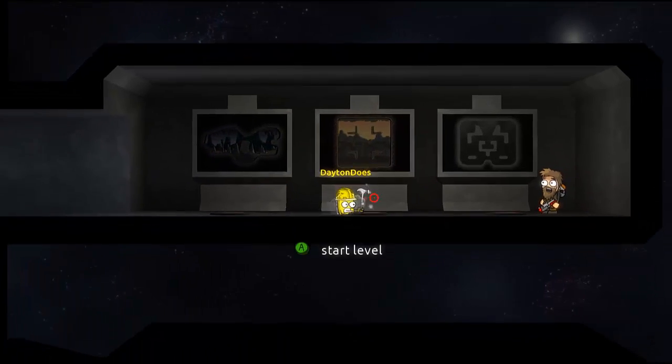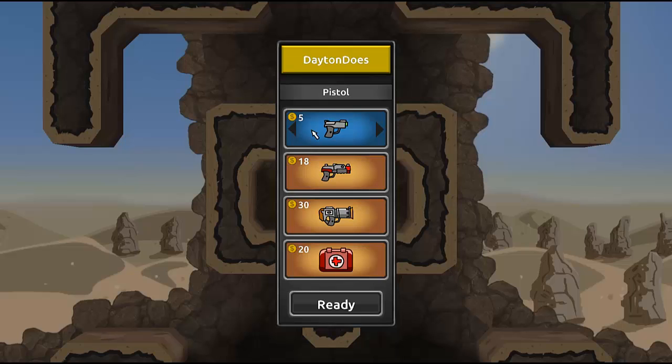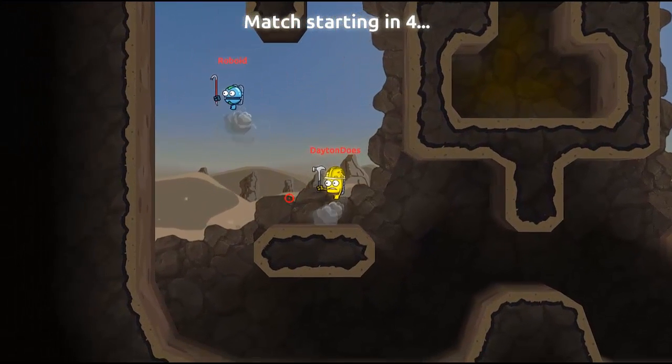I guess it would be better if it was a little faster. You start out with a basic pistol, shotgun, missile launcher, and health bag. Each level you clear, you unlock some things — so I have a two-shot and a three-shot pistol, and a harpoon instead of a shotgun. But we'll just do a match with the standard stuff.